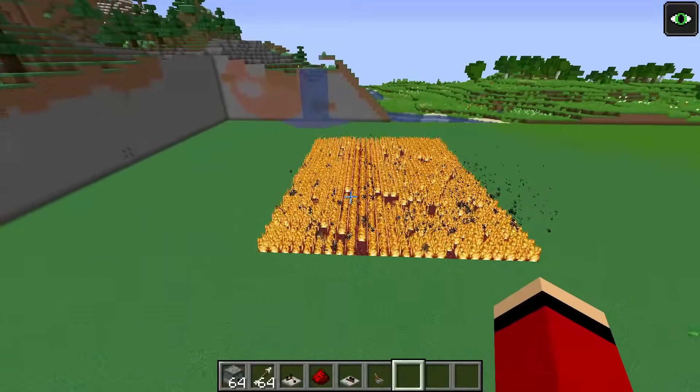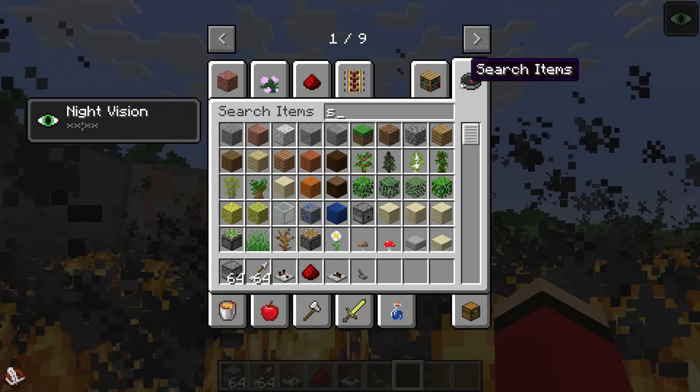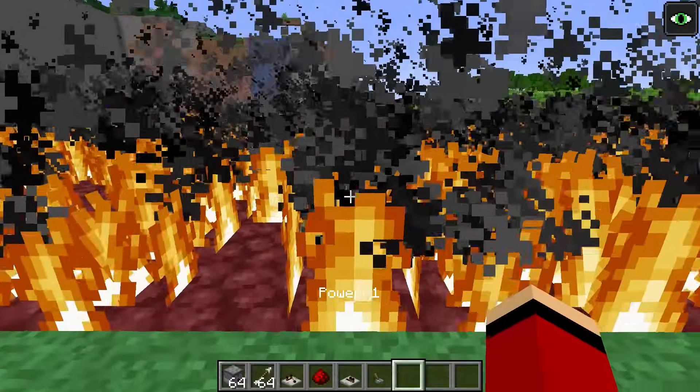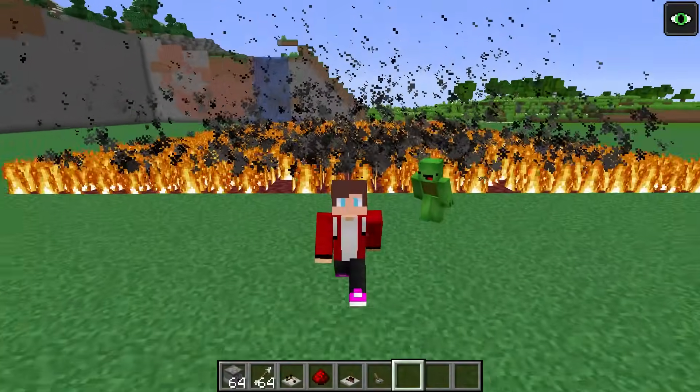Let's see how hot it is. Slime is like gummy candy, so watch this. It melted instantly! With this iron plate's security, the gummy bear will melt away!